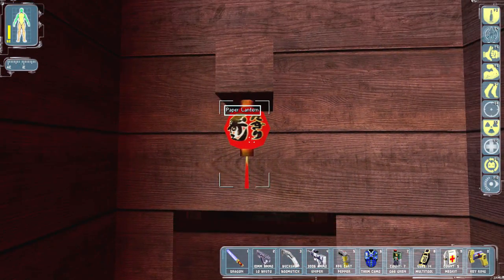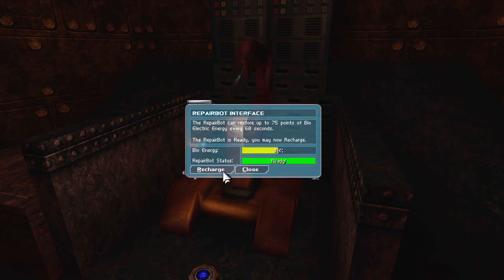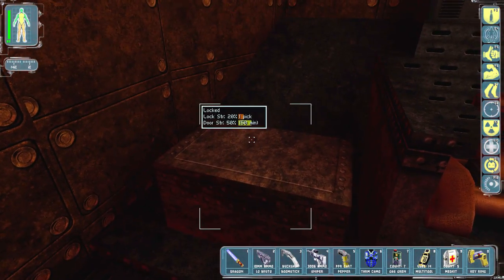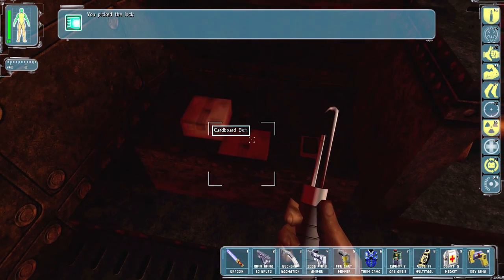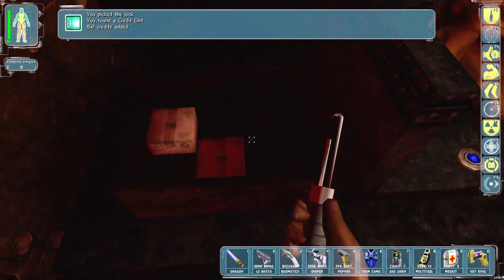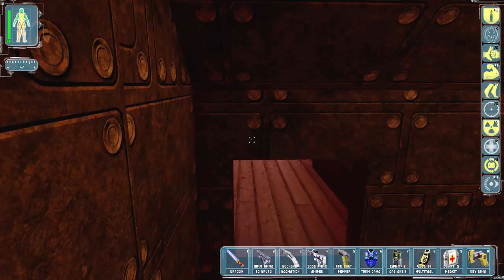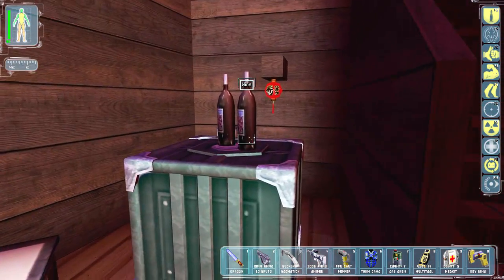That totally looks like there should be something here — oh, there is! Oh man, you have shit to loot too. You have some credits — that's kind of nice. The off-texture wall gave it away.